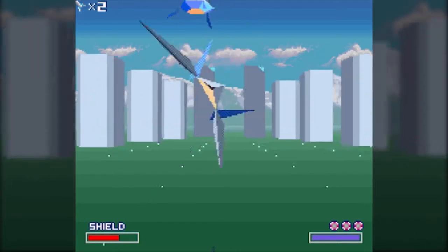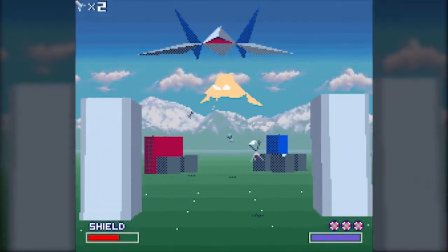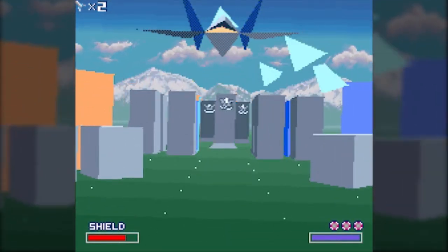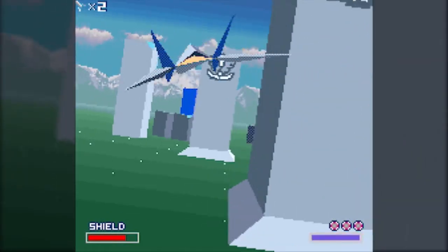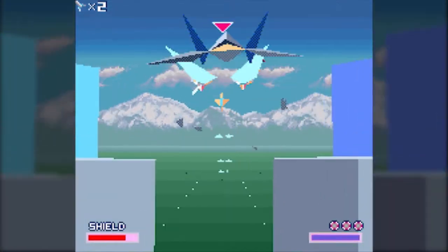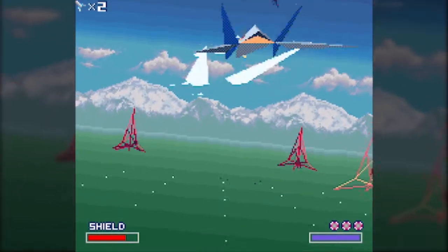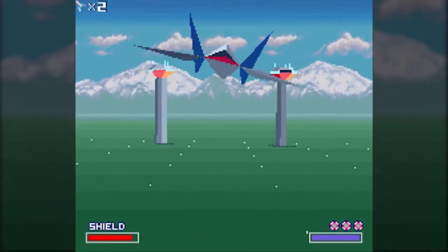I mentioned last part that each of the levels actually has a description in the manual. The description for Corneria is that it is the fourth planet of the Lylat System and is known as the breadbasket of the system. It is a fertile farming world with a variety of climates and terrains, and most of the inhabitants live in the shelter of the mountain ranges where the most productive farming zone can be found. Corneria is a peaceful planet with only the smallest of defense forces, and most of its starships are designed for exploration and transportation. When Andross' invasion fleet threatened the planet, it was up to General Pepper to improvise some kind of planetary defense. He hired the Star Fox team to pilot their experimental Arwing fighters.